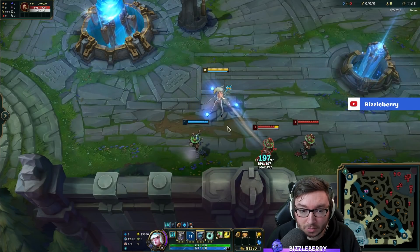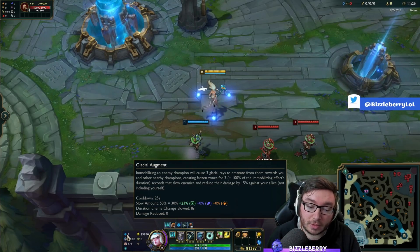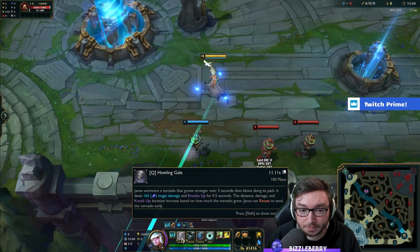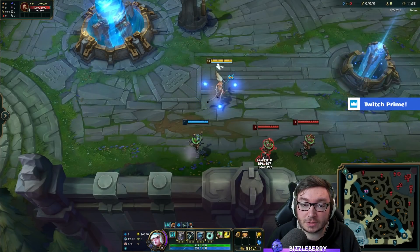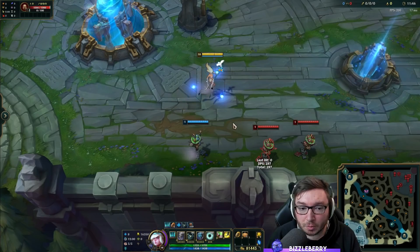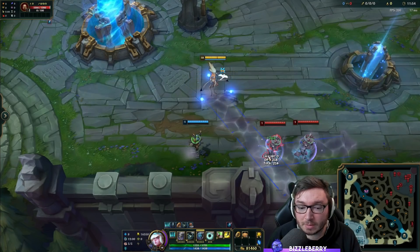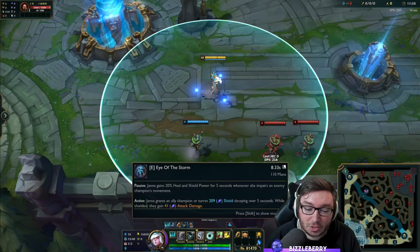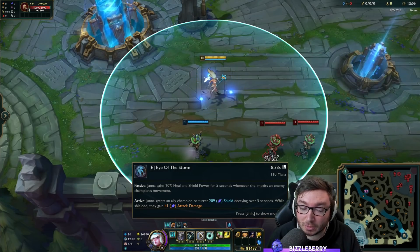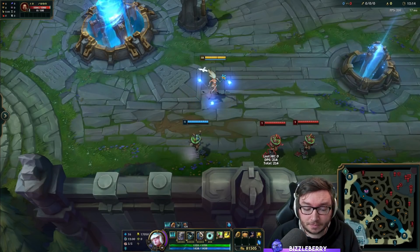That 20% healing and shield power is also going to increase your Glacial slow. It takes a little while to update on the tooltip, but it will be in play. So when you do your knockup to proc Glacial Augment, the passive kicks in straight away making the Glacial slow stronger. And the Glacial Augment was also proccing the healing shield power, making it even stronger — so it all works together really nicely in one tidy kit.